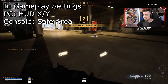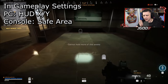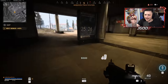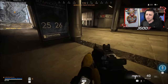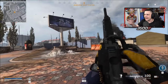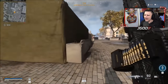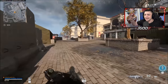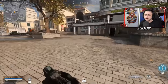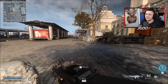One thing I talked about on stream is bringing in that HUD or safe area indicator a little bit closer so your eyes don't have to work nearly as much — it saves you time and energy as you're peeking across. The contract didn't give him that much money, and he doesn't even pay attention to the big map, so he's not really getting much intel from it.